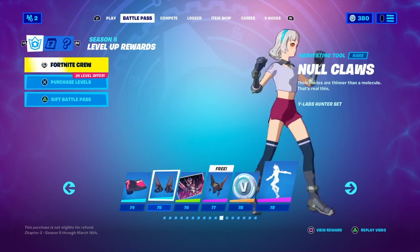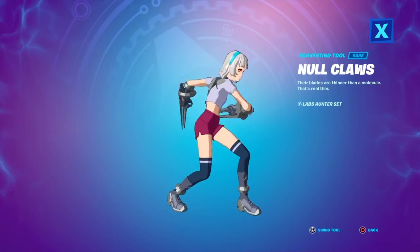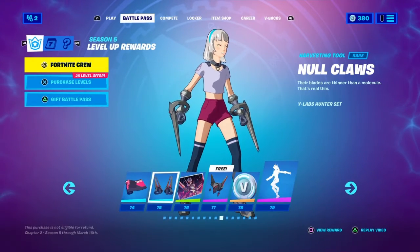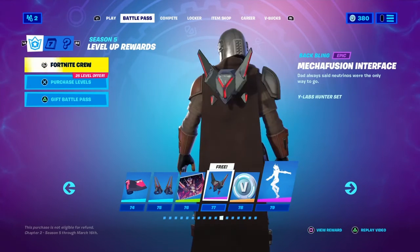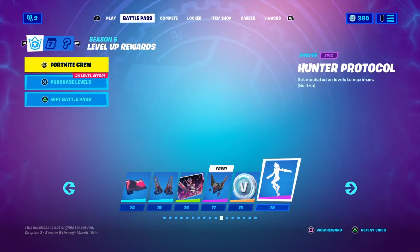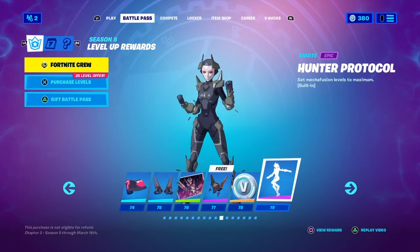We've got the Y Labs wrap and the No Claws dual pickaxes — I actually really like these even if I'm not a big fan of the skin itself. Then we've got the Lexa Mecha Fusion interface — she's essentially a robot skin. Another 100 V-Bucks and a built-in emote for her called Hunter Protocol, which is a really cool emote.